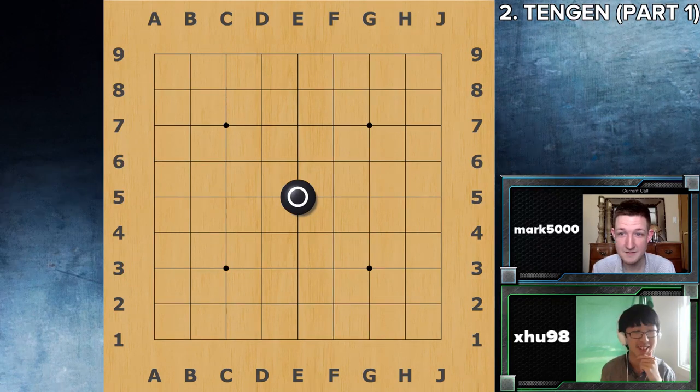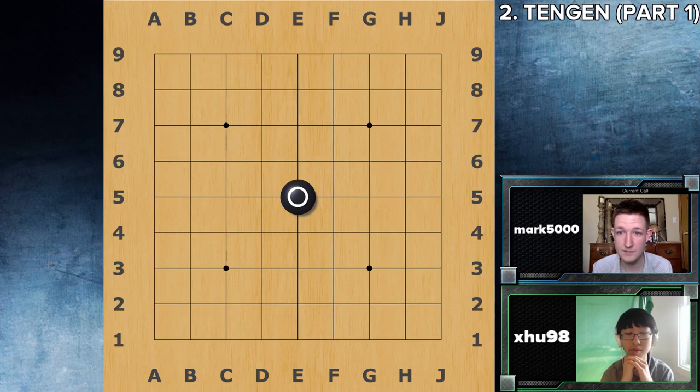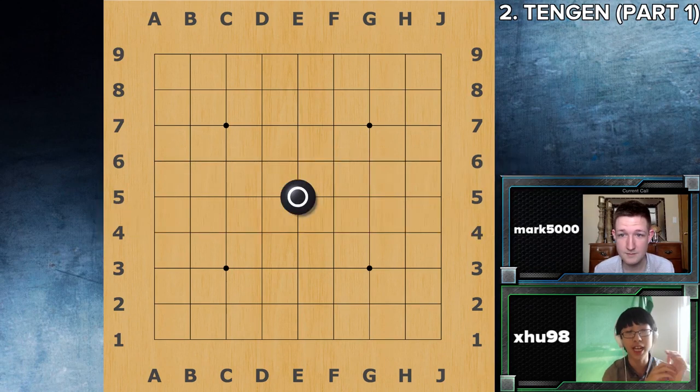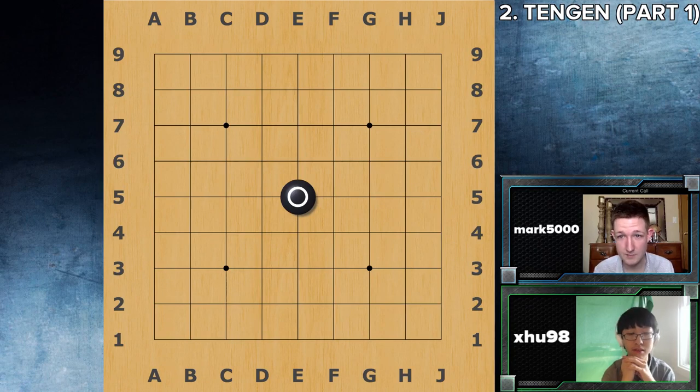Tengen is interesting — it's the only move on the board that is a unique point. At Tengen, you play in the center, and nobody else can play in the center, so it's the point that kind of stands out to beginners, and beginners open there a lot. But it's also surprising because professional players seem to prefer to open with Tengen as well. I have about 370 9x9 games on the professional level that I've cataloged, and 199 of them have Tengen as the opening move for the black player. Over half of the games I've seen open with Tengen on the 9x9 board.